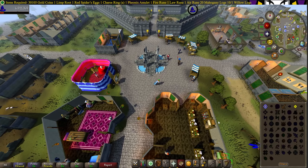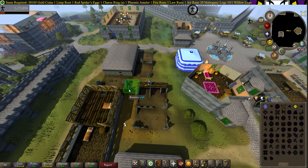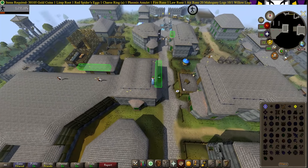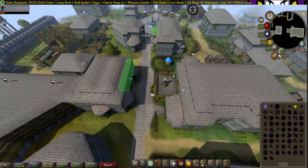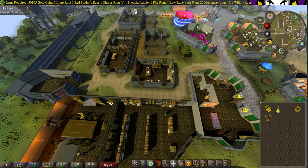Run 1 lap of the Agility Course. Now head South West over to the Apothecary. Talk to the Apothecary — ask if they can make a Potion — and make a Strength Potion. Now head North over to the Castle, and head to the back of the Castle over to the Garden, and pick 1 white fruit from the tree.